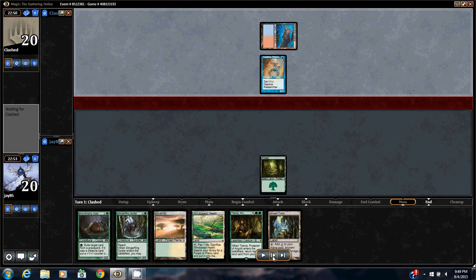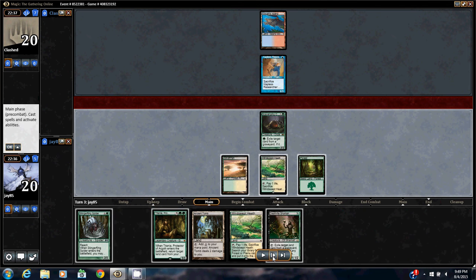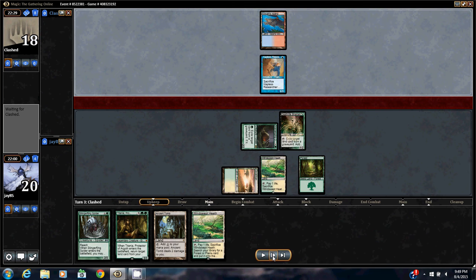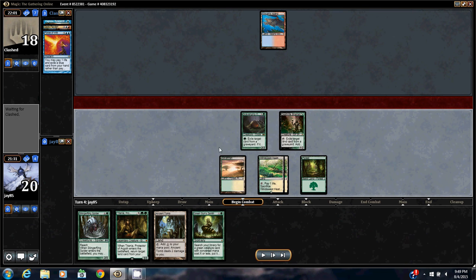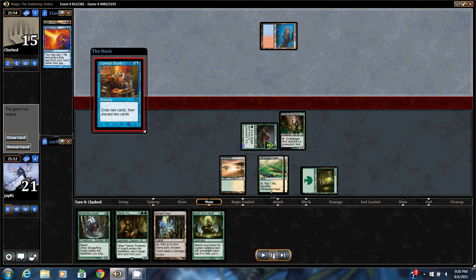This might be over before I can even do anything — hopefully he didn't have it. He's attacking and fading into his graveyard, but he had to discard a Force of Will, so he's missing his land drop. I eat his Hapless Researcher with the Ooze, just getting one more point of damage, and he conceded.